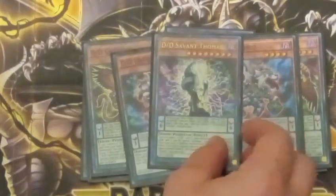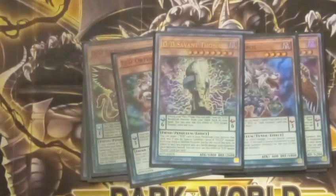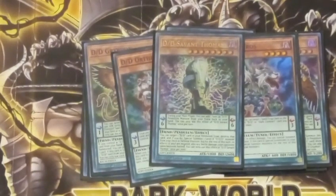Next up, DD Savant Thomas. Whenever Thomas is on the field, it has the Pendulum effect where you can return a DD from your face-up extra deck back to your hand. Or, if it is in your monster zone, you can target one other DD or a DD in your Pendulum zone, destroy it, and Special Summon a level 8 DDD from the extra deck with its effects negated. You can only use that effect once a turn. Thomas is a Scale 6 and a level 8, which comes up if you're trying to get out a rank 8.